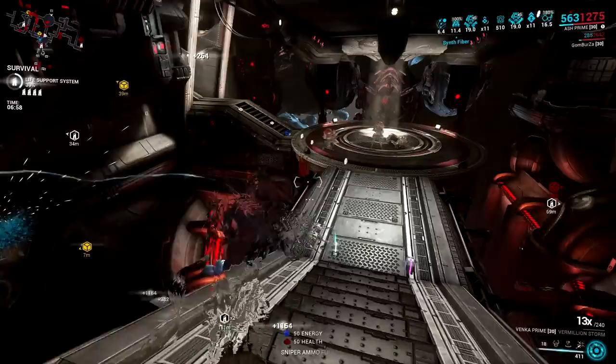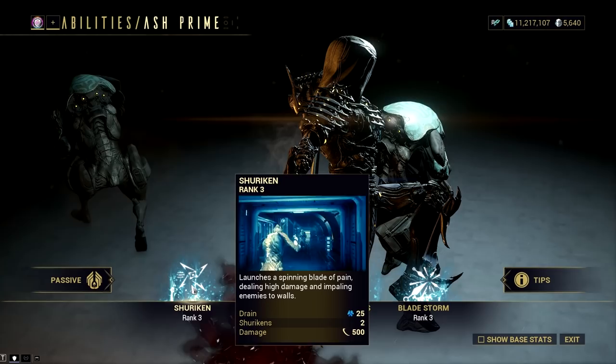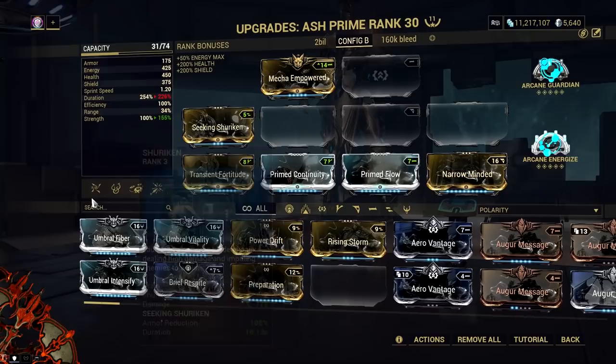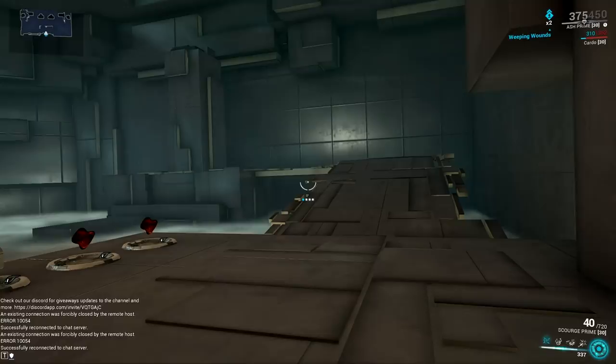The Shuriken ability is straightforward: it throws shurikens that deal slash damage with a 100% chance to proc. Damage is affected by ability strength and Theorem Demulcent. The bleed damage over time inflicts 43.75% of the initial damage per tick for a total of 9 ticks over 9 seconds, due to Ash's passive, and the bleed damage bypasses armor. Should a shuriken hit an enemy's head, the bleed DoT inflicts 87.5% of the initial damage per tick for the same duration. Having Xata's Whisper subsumed on Ash allows constant headshots for more damage.